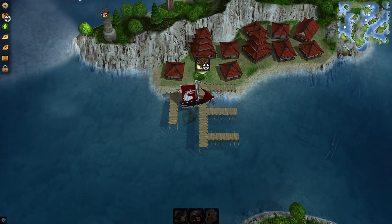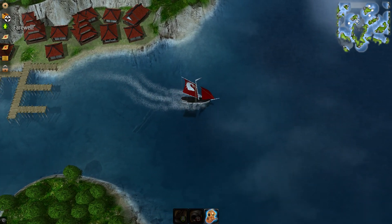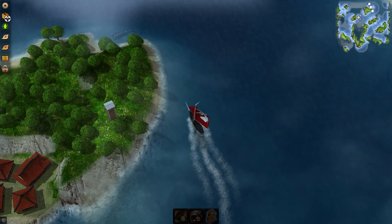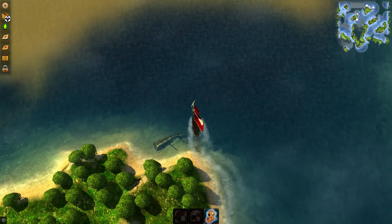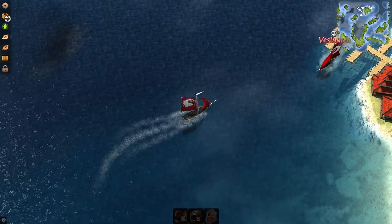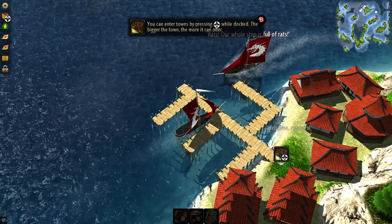I'm going backwards. There we go — RT makes this baby go. Let's see what we can do over here. Looks like there's an island or something over here. Let's keep going. The game reminds you: you can enter towns by pressing down while docked. The bigger the town, the more it offers.